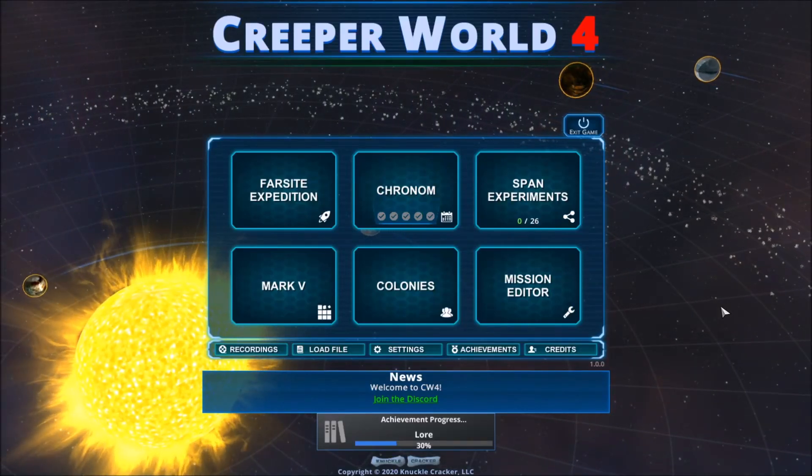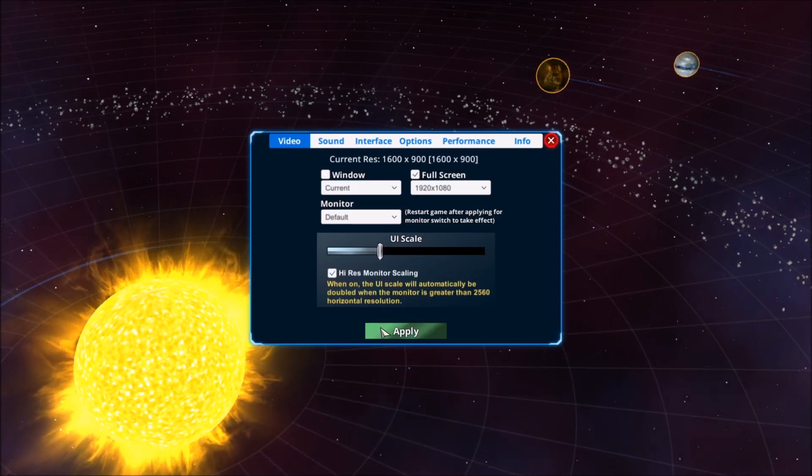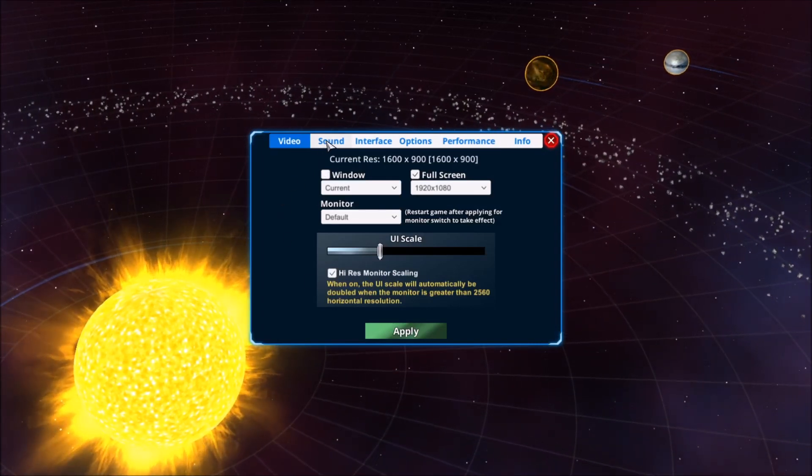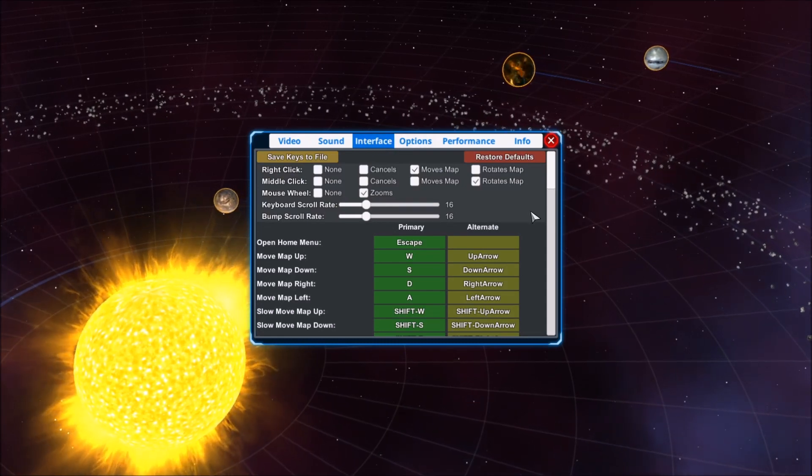Hey folks, this is Vince with Dad's Gaming Addiction, and today we're going to quickly review Creeper World 4. This is a game that's going to be releasing on Steam and GOG on December 3rd, 2020.